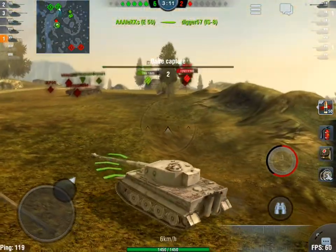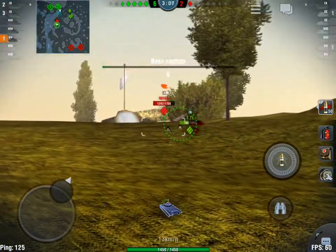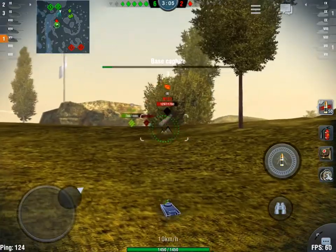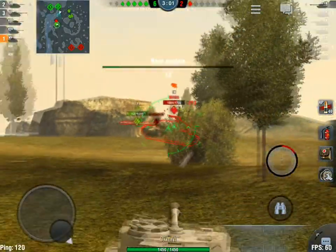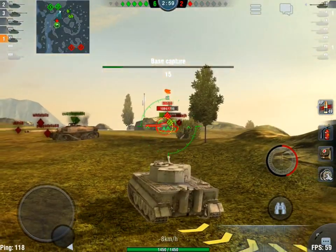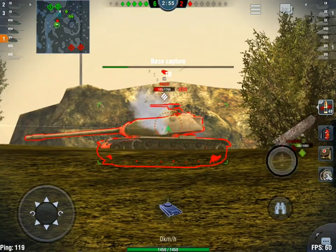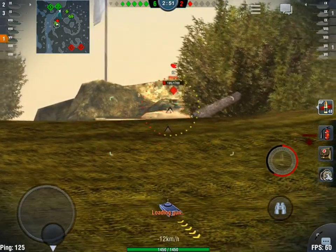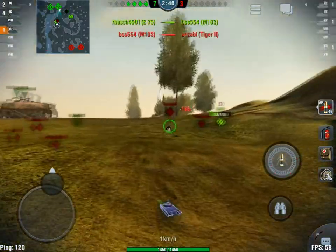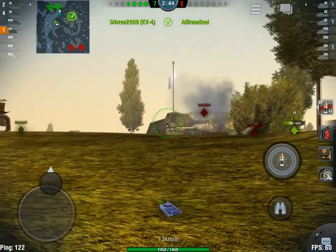Our Tiger II finished him off — no wait, the E50 did. Very nice. One guy left, tier 9 — it's the M103. Put a good one on the side of his turret; he doesn't have much he can do here. Another good one in his turret — he's looking this way now, let's get out of his view. He's been taken out, though he finished our Tiger II before he went. Good for him — we're fighting it out.